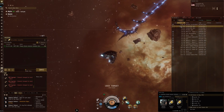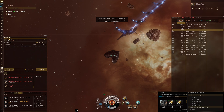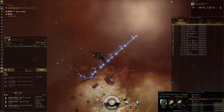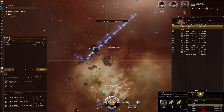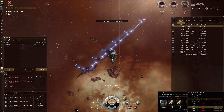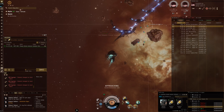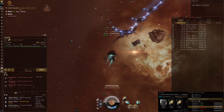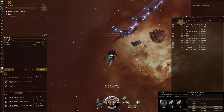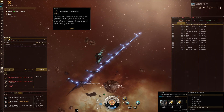This Ishtar is fit with a Microwarpdrive so we can push to the gate and save time. The fit is based on doing as much damage as possible with the smallest tank possible — just one shield booster, that's really all we've got. For the rest it's all about speed to the target, plant yourself down, and fire. In the first room we don't even need the sentries — the small drones are one-shotting these guys without any problem.